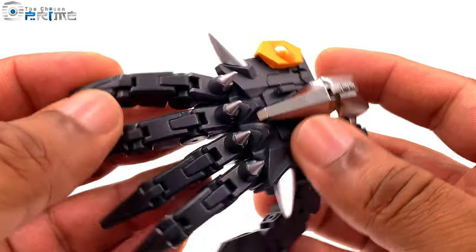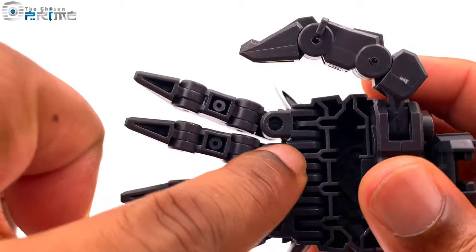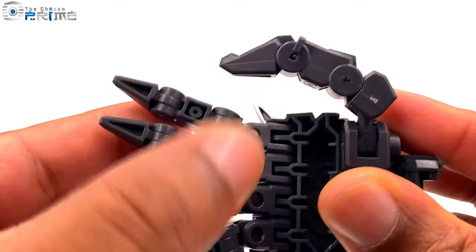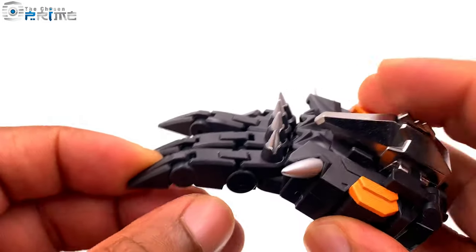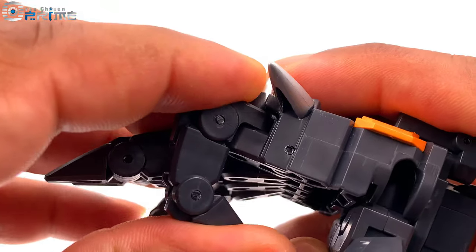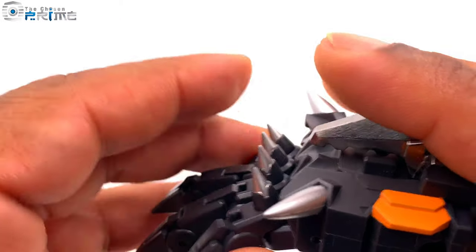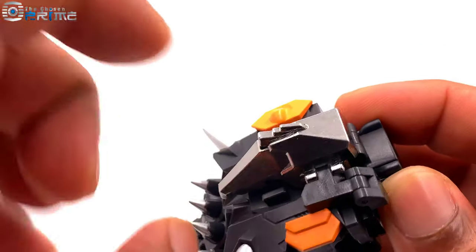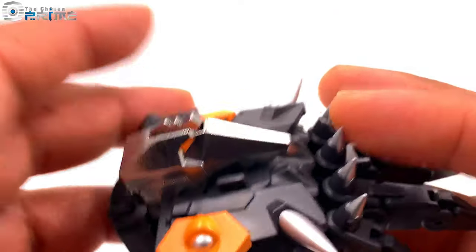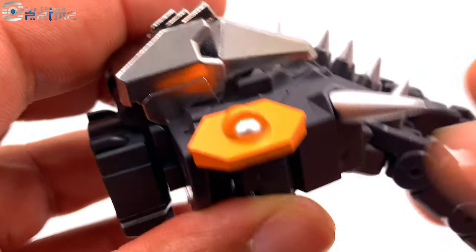He comes with this fist for Predaking. It's fully articulated — there are hinges across the base at the knuckle, a hinge on each knuckle, and it can spread out with two more hinges, so lots of range of articulation on these fingers. The spikes are indeed sharp, so be careful, and this piece here is die cast, giving it a nice bit of heft. The silver bits are all painted, and the orange is also painted with silver accents.